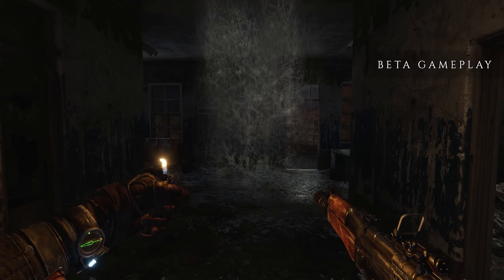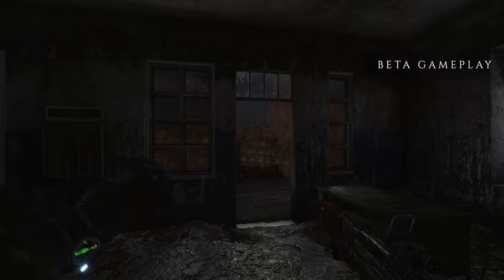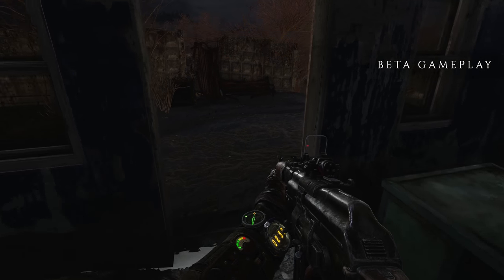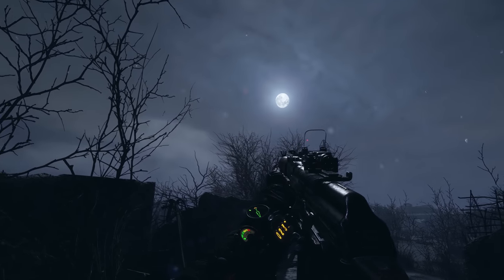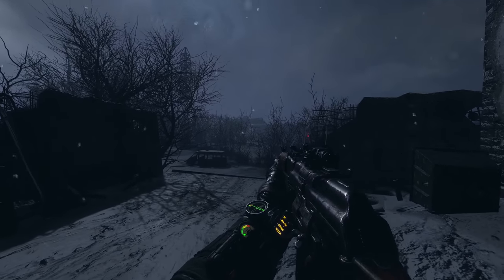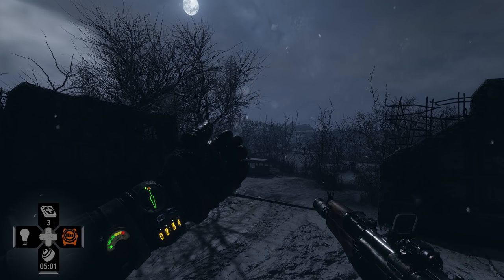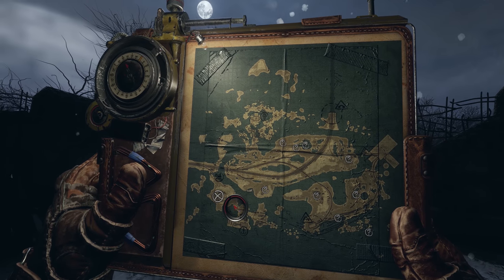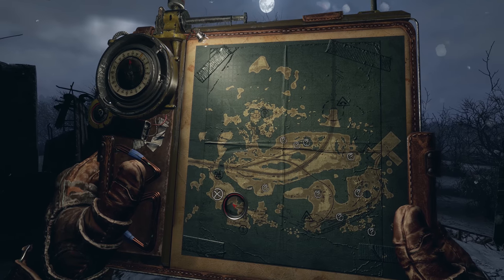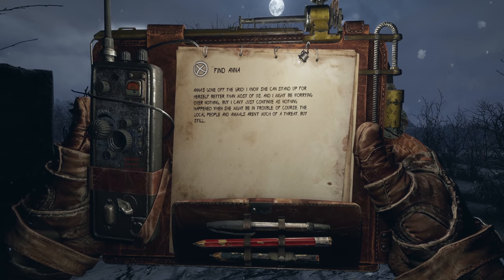Anna went off the grid! Artyom's wife Anna, the Spartan Order's top sniper, has gone missing, and players now have a new directive to find her. Mission updates will be marked on a player's map, a physicalised object that you can access at any time. Metro avoids the clutter of HUD and UI wherever possible, communicating all critical information through tangible, tactile objects to increase immersion.